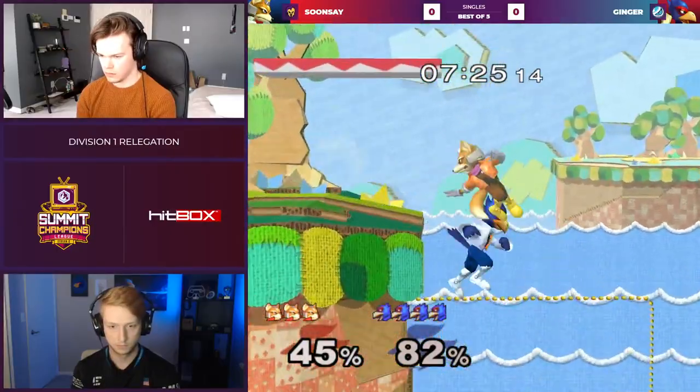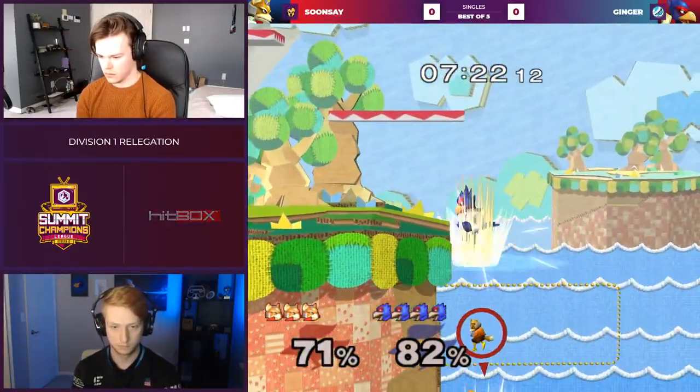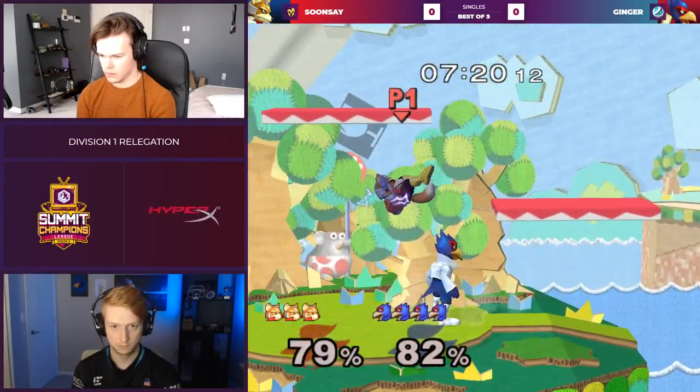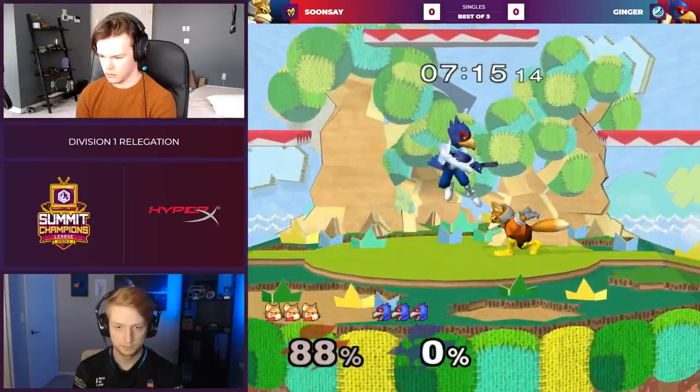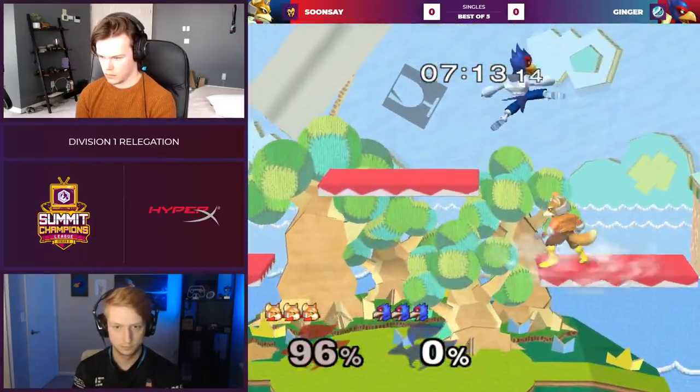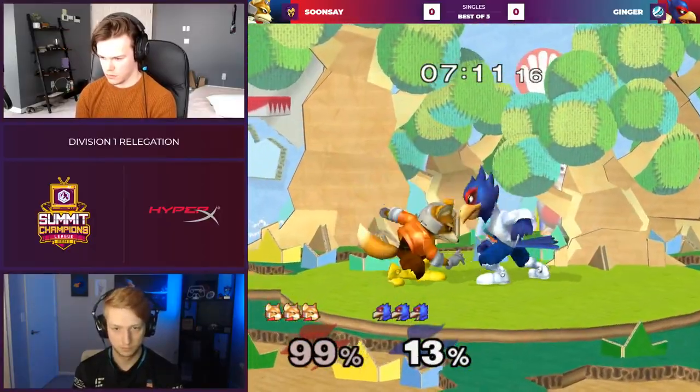That man just knows what to do. He covers the double jump, Sunse air dodges to dodge it, but it doesn't get him out of the combo. Nothing gets him out of the combo. Oh, he was cooking — cooking a little too much. It was a little too hot. Got to wait to serve.